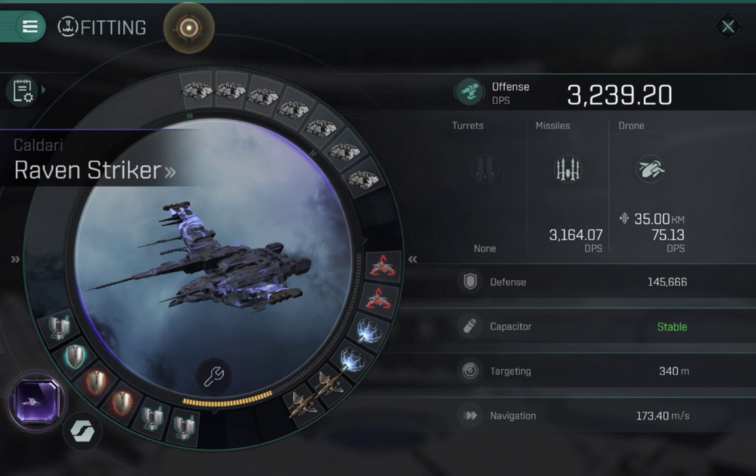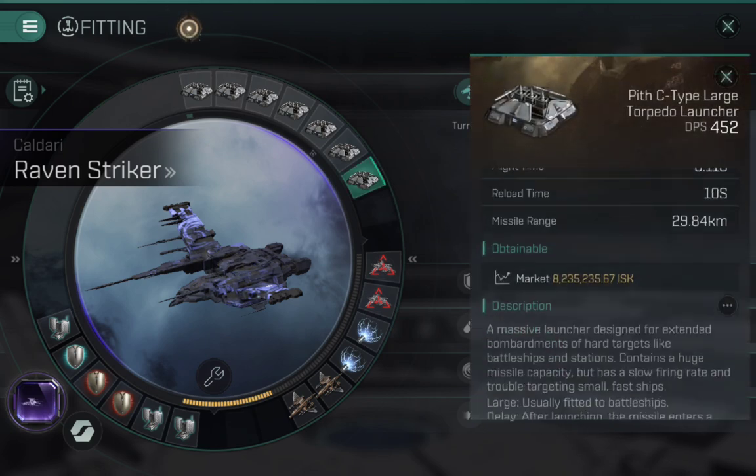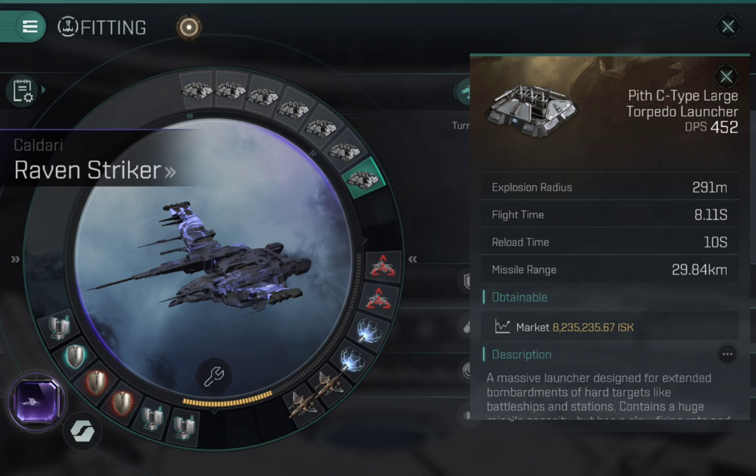In terms of the tank, it's just one large shield booster and two hardeners. Apart from the two ballistics, I've also got the tracking computer on there which increases the missiles' range to approximately 30 kilometers — 29.84 — so warping in at zero means 99% of the time everything is within 30 kilometers. Once you activate the tracking computer, your range jumps up to about 45-50 kilometers, so if all three ships are shooting the last one or two targets at the end of a wave, you can kill them just by activating the tracking computer.